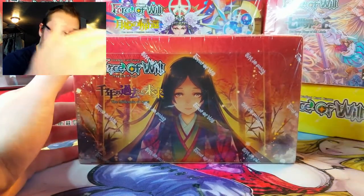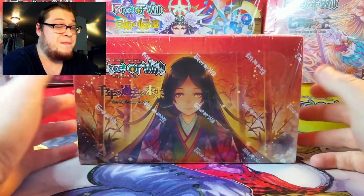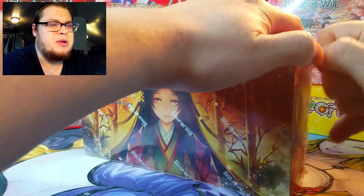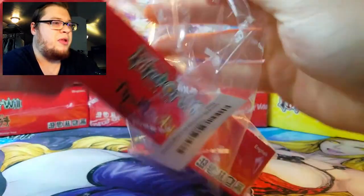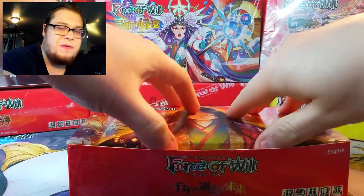They had to bounce back as a company and figure out new ways to do things, going into like the Valhalla sets. That's where they really ramped everything up and got back on track. There are still some cool cards in here so I'm excited to open it up and see what we can get. I believe you can get stamped foils in this one.